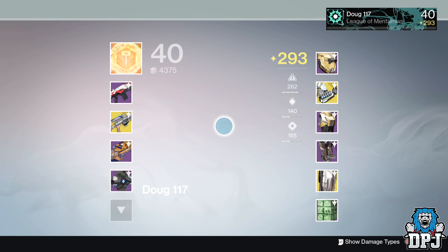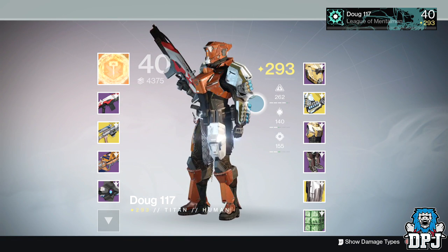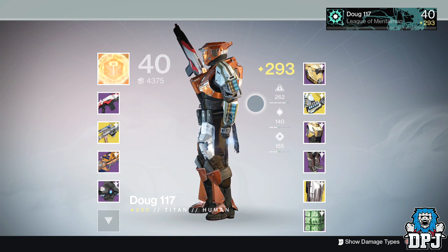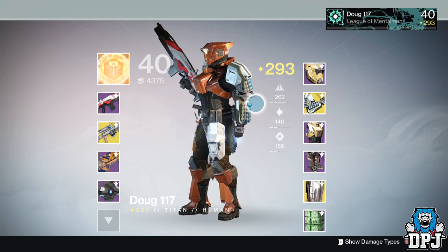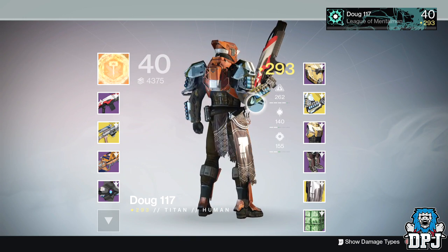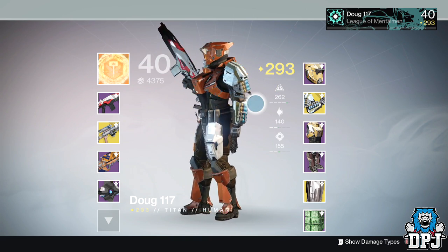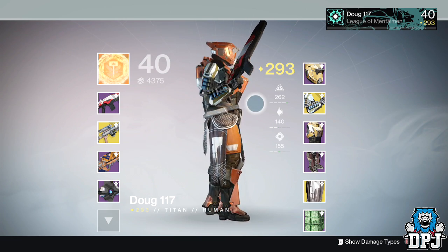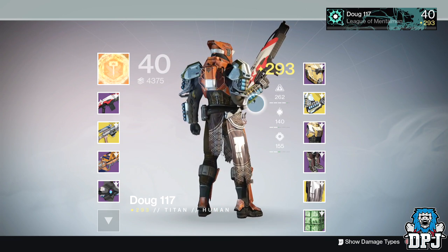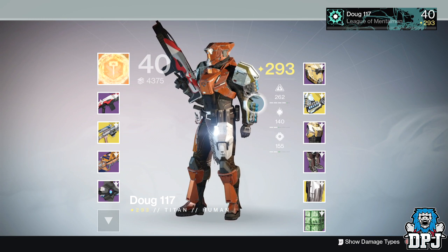What's going on guys, it's your boy DPJ here with another Destiny video. Today we're going to take a look at the new Taken King exotic gauntlets obtained by my pal Dog117 on his Titan. He got these after killing ultras with the Three of Coins and Zerboth equipped, and having an exotic engram drop which, when decrypted, gave him these bad boys — the Immolation Fists.